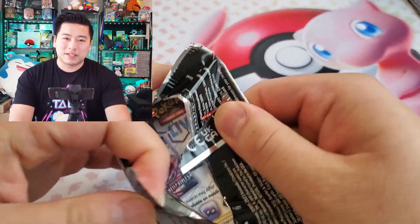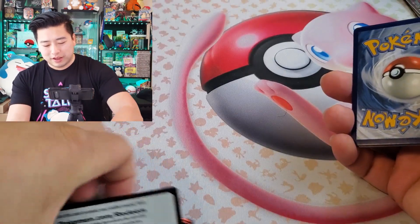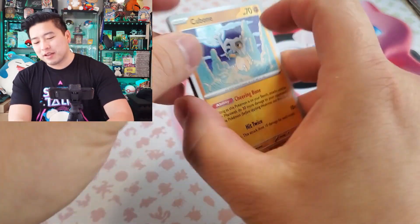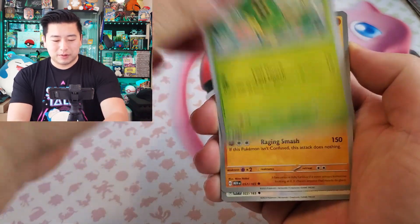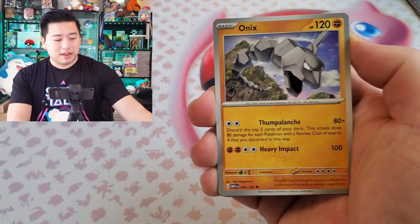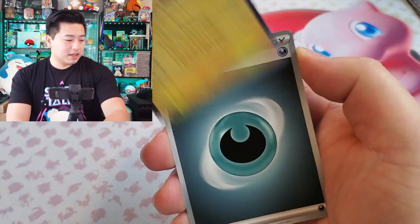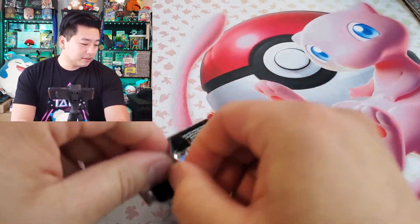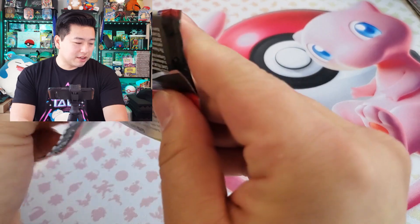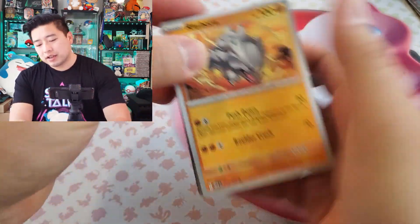Scarlet & Violet 151 is giving us some stuff today. How are your Christmases? Why are you watching my video instead of spending time with loved ones? Pack contents: Cubone, Vulpix, Magnemite, Caterpie — hopefully you're all having a lovely holiday. Eevee, Pidgeotto, and a Jolteon. We're getting Eeveelutions! We do need a Flareon since we just got Vaporeon and Jolteon.